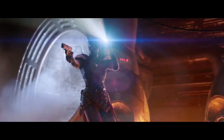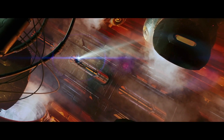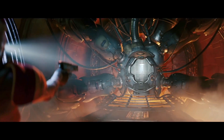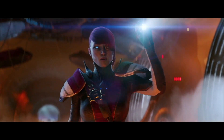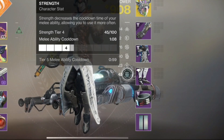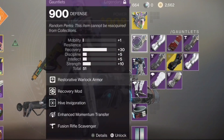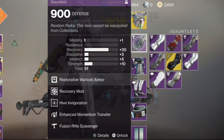Now we're going to look at enhanced momentum transfer, which works the same whether you have the 1.0 or 2.0 version. Here's why it's broken: tiers 1 through 3 give only 6 seconds with enhanced, compared to 8 seconds with regular. Tiers 4 through 6 give 4 seconds instead of 6 seconds. And tiers 7 through 10 only grant 2 seconds off, down from 3 seconds.